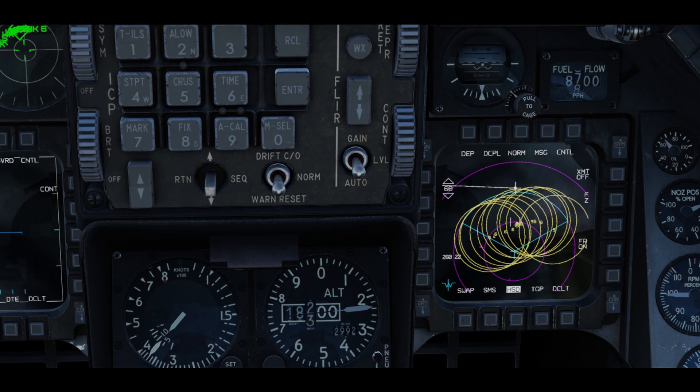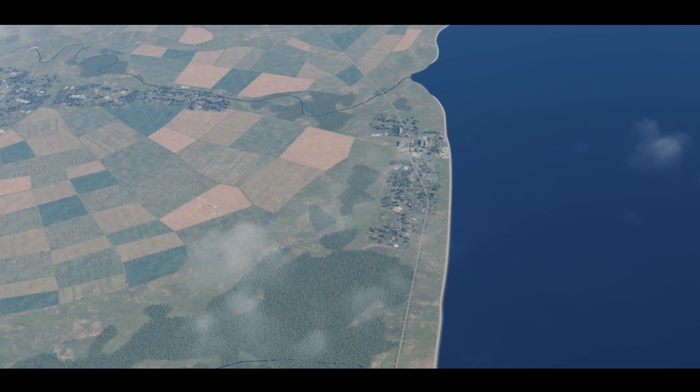Some aircraft in DCS have big circles pop up on their multi-function display showing the location of air defenses and their threat rings. But is this realistic? Many modern tactical aircraft do have the ability to input the location of known air defense threats into their system just like shown. But that all depends on knowing those locations ahead of time.